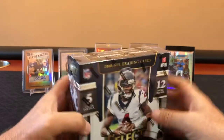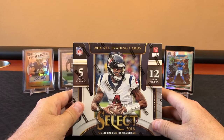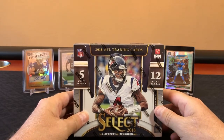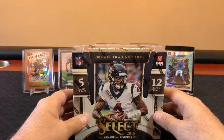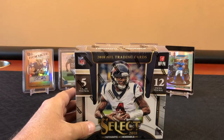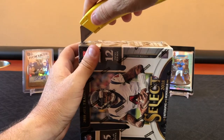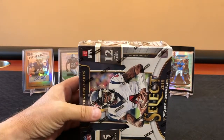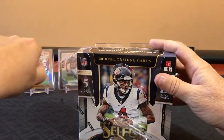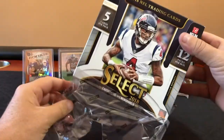We've got five cards per pack and twelve packs per box. I always like a good amount of packs to rip in an opening — really excited to rip this one, hope we can pull a good rookie Lamar Jackson. So without further ado, let's get into it. What are we looking at for hits out of that box? We got two autos and one memo card — average per box, which usually means exactly that.